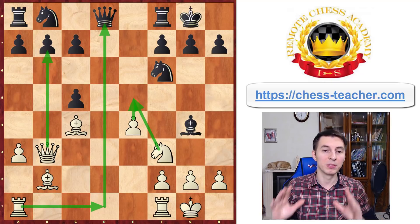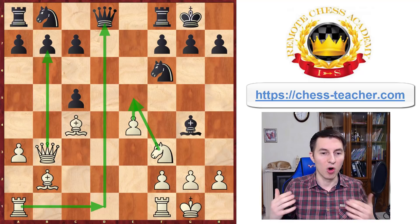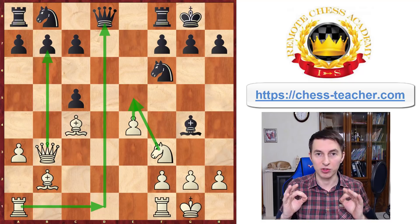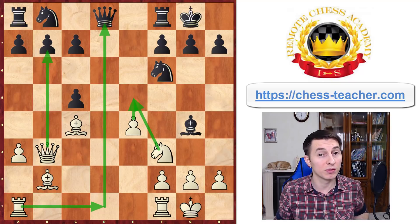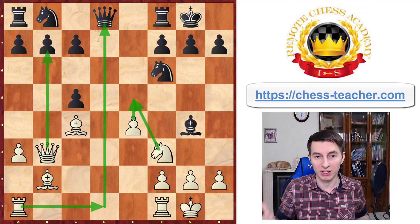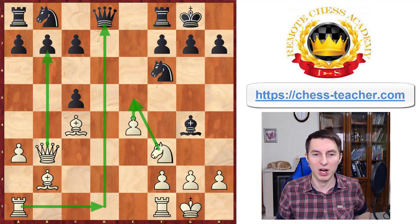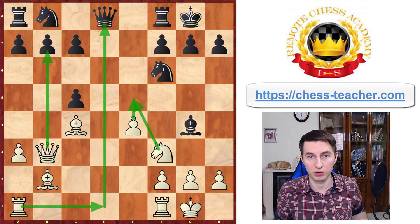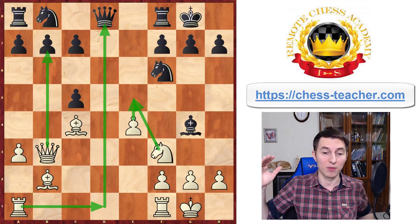Now being completely objective — overall these lines should be in black's favor if they're able to calculate variations precisely and find proper defensive moves, ending up with extra material. That's why I said it's the best opening trap for blitz, because practically in blitz it's very difficult for black to handle it, unless they've analyzed it beforehand, which most of your opponents certainly won't.